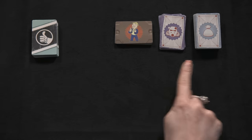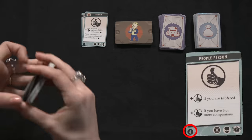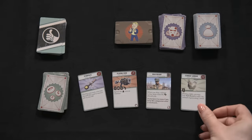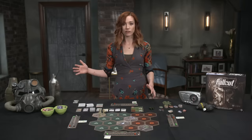Other decks are shuffled and placed face-down nearby. Make sure to check the agenda deck and remove any cards that have a number greater than the amount of players in the lower left. Once the asset deck is placed, deal four cards face-up next to the deck. This forms the market for the game. Then randomly choose the first player and place the agenda deck to their right.